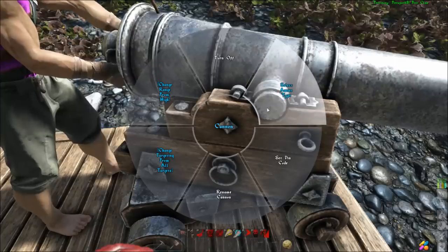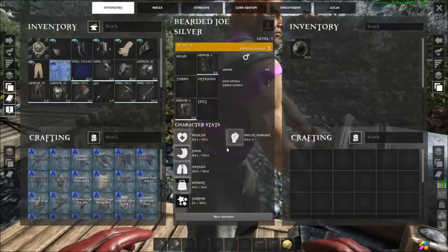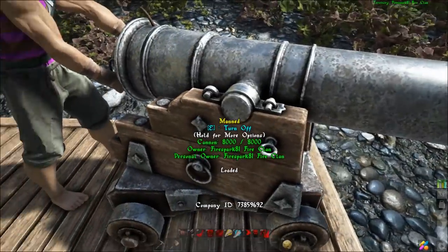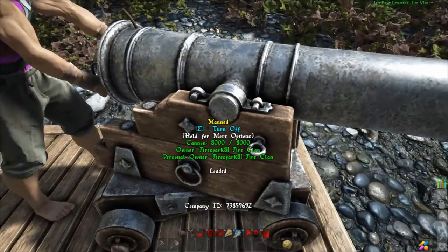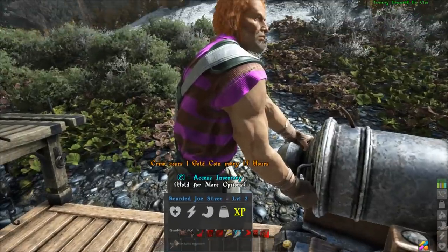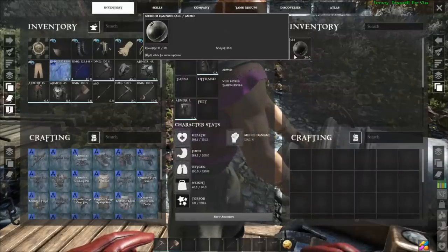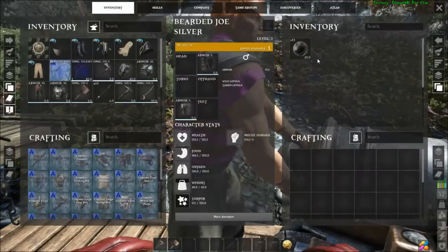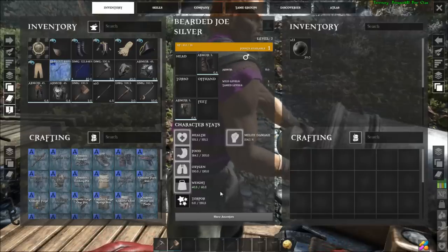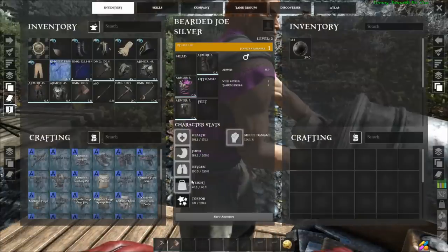You can select the ammo type if you have different ammos loaded. You also have to put the ammo in the crew member's inventory, because the cannon itself has no inventory. If you put a ton in there, they're only going to be able to hold so much before they're overweight.